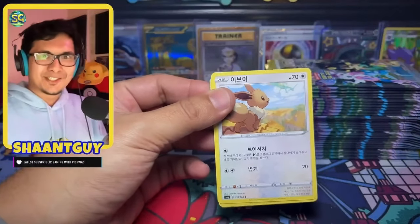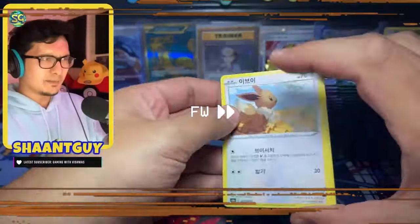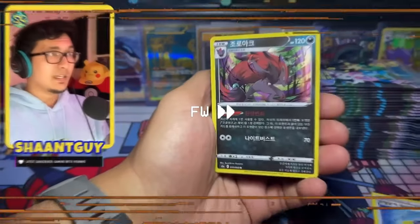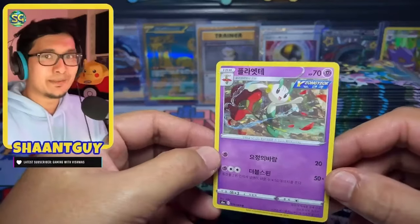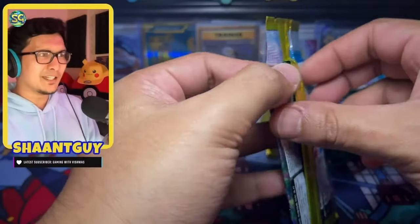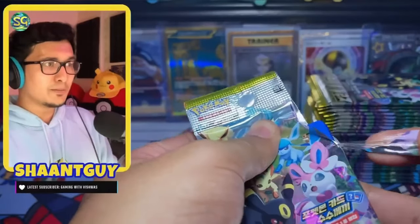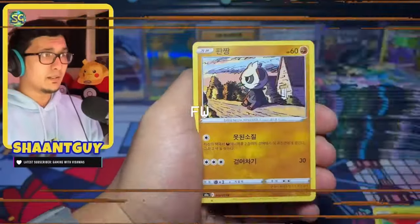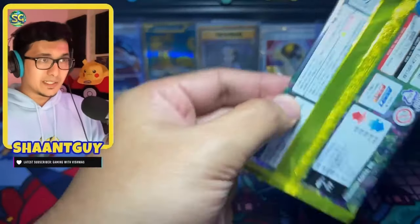We start off with an Eevee — that's a good sign. So there is no pack trick; the last card is the hit. I mean, if you're fine with Japanese cards, Korean is not that different. I'm hoping there are some guaranteed hits in this, like the Japanese booster boxes. This tab is almost pointless. I'm extremely pleased with this quality — the cards are in pretty good condition.